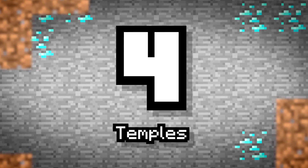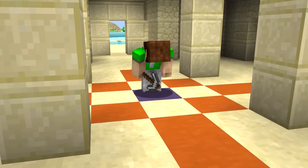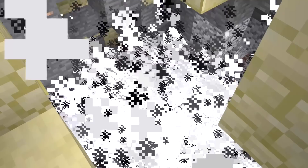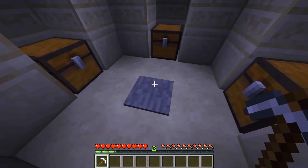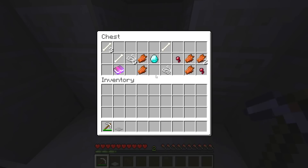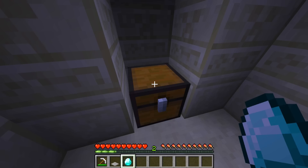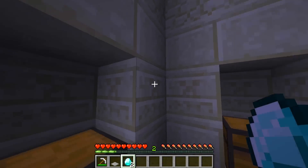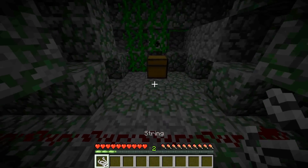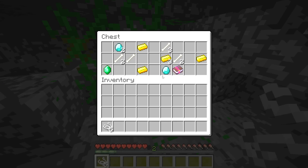Number 4: Temples. Jungle and desert variants of temples appear throughout the world of Minecraft, with their various trap mechanisms. Jungle temples feature tripwire hooks and string, while Desert Temples are more explosive, packed with TNT and an easily triggerable pressure plate. In Desert Temples you have a 6.3% chance of finding one to three diamonds in a chest. And next time you pass a jungle temple, consider wandering inside — you have double the chance at 12.9% for one to three diamonds.